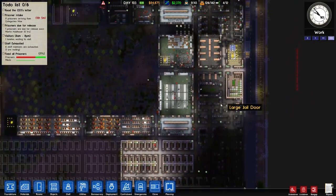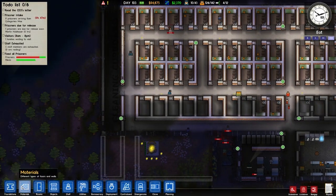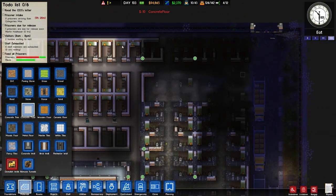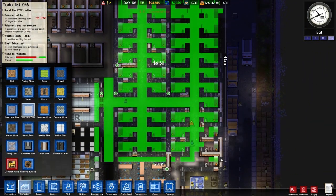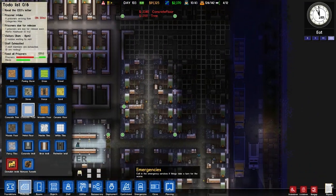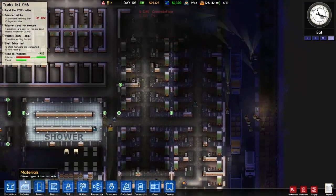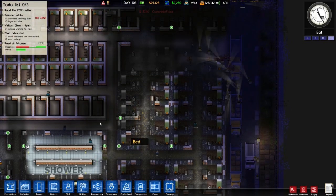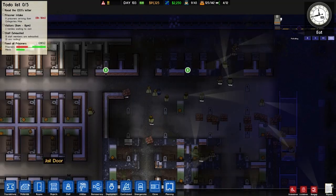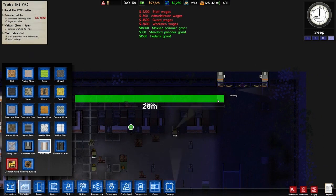I'm gonna continue making my prison actually look good. I don't know if I'll worry about these cells quite yet, but I want to put down the concrete floor in places. I think that would be good. We'll just start with that and see what that gets us - see how fast you guys can do that. Then I'll continue putting in the walls, and actually I'm gonna go and do this top wall right now so I have it done and don't have to think about it anymore.